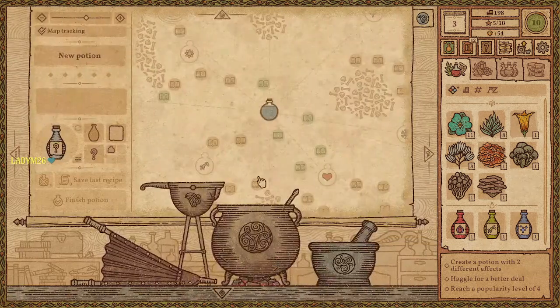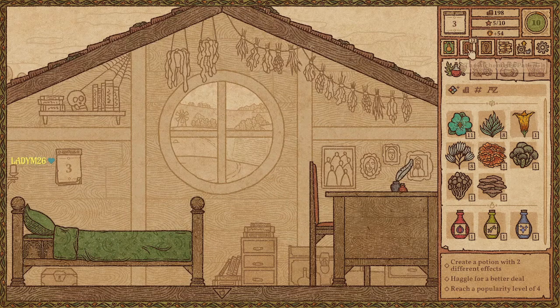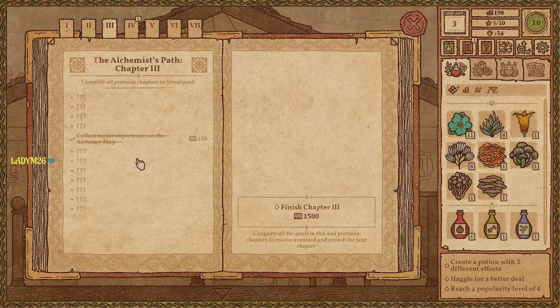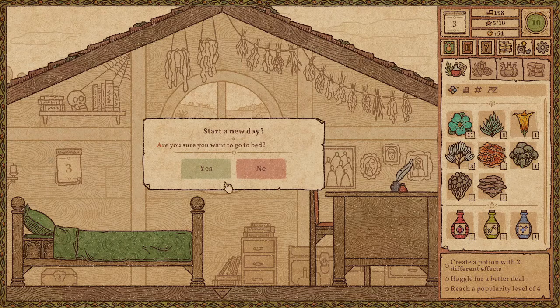I think we are done for the day. Let me check the achievements. Chapter one is all done — I even got something in chapters three and four. Create a potion with two different effects, haggle for a better deal, potions of lightning, explosion, fast growth, and sleep still to find. Create a potion of beauty — oh, what can I say, I'm ahead of my time.